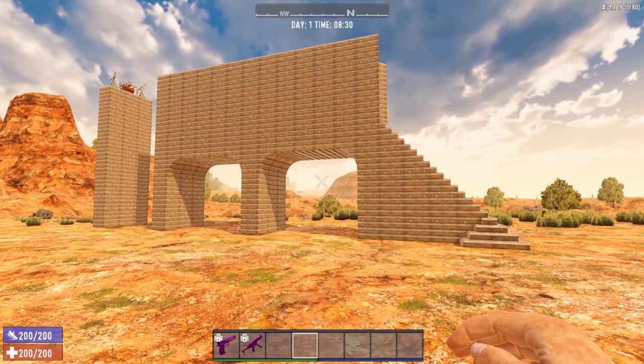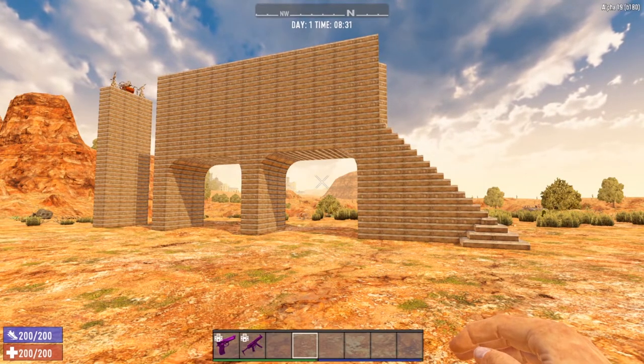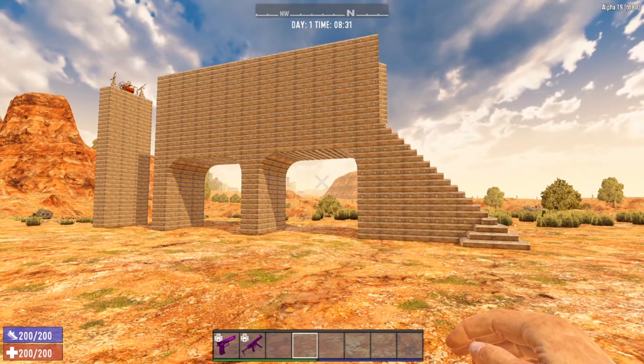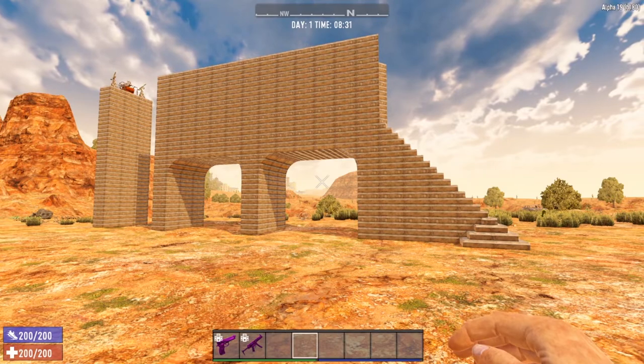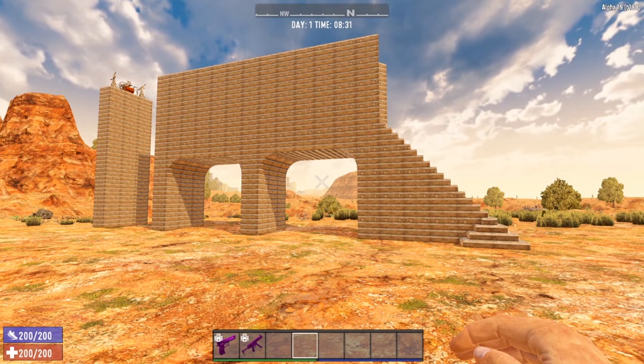There she is, ladies and gentlemen — that is the Death Hole. A simple yet elegant design that is extremely effective at fending off the zombie jerks. Let me give you a quick tour of the Death Hole and then we will get into actually building one.